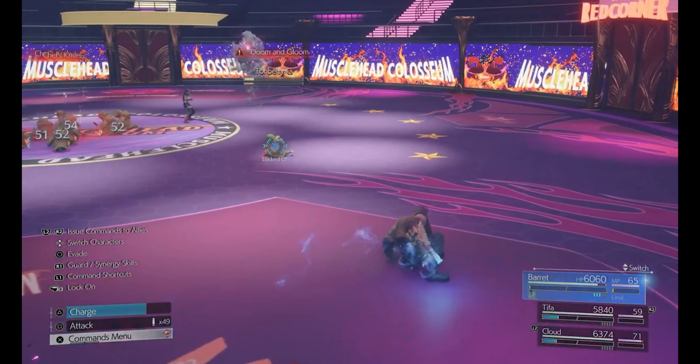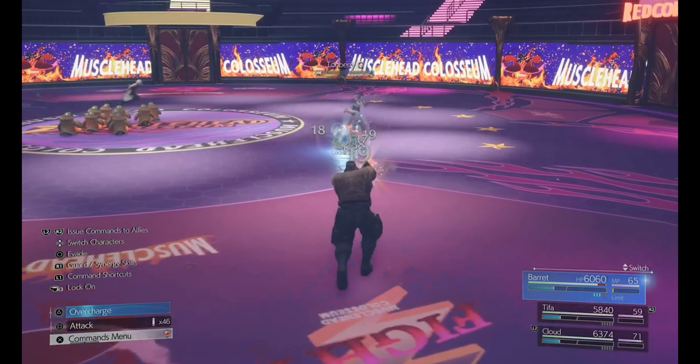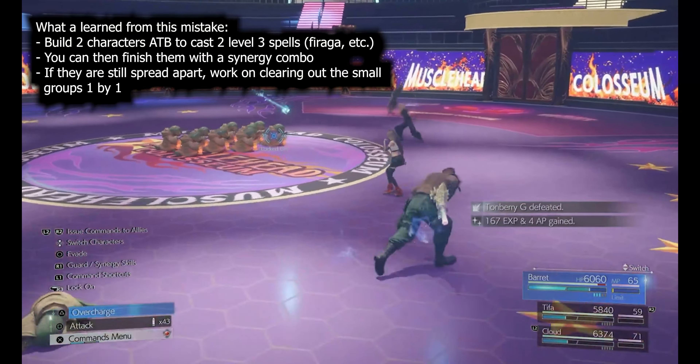When they cast Doom and Gloom, use an ATB action of some sort — like a Focus Shot — and they'll start shooting a giant purple massive ball at you that will instantly kill you. Avoid that at all costs.